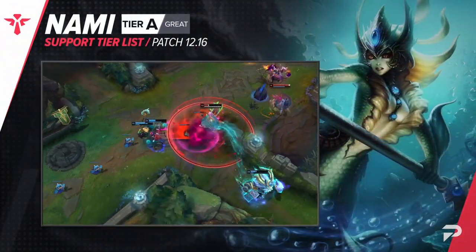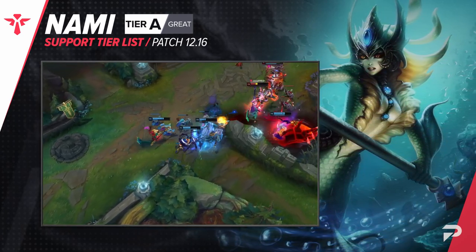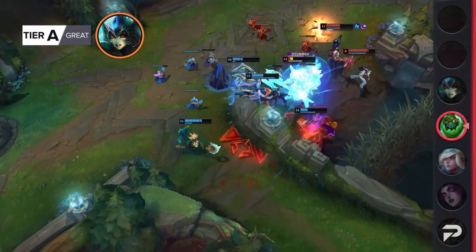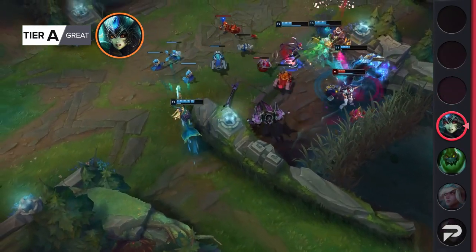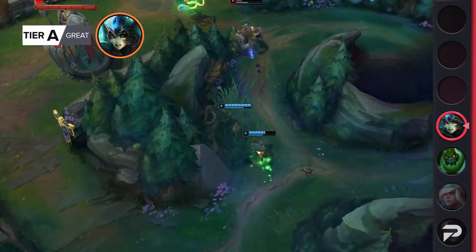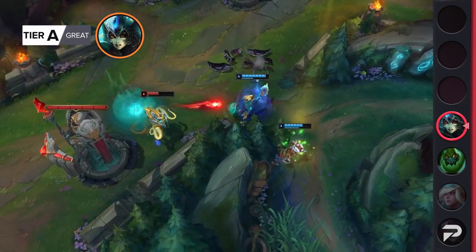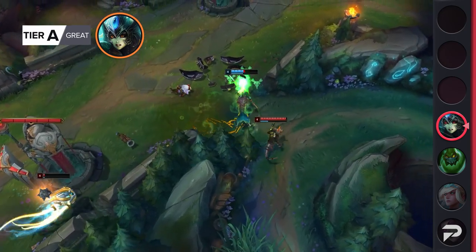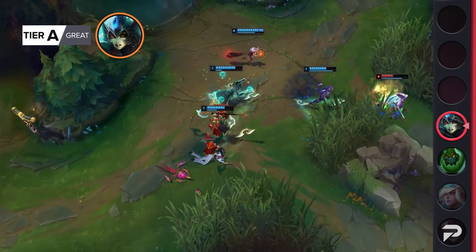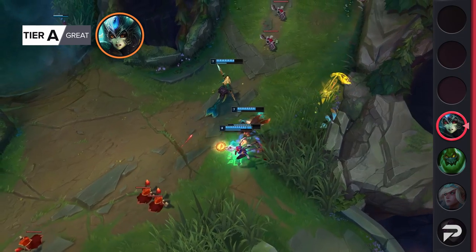Nami also gets demoted to the A tier. She's still a pretty decent pick, but when compared to the S and OP tier champions, she's outclassed by picks that are a bit more specialized in what they try to do. Other enchanters do a way better job of healing, shielding, protecting, and enabling their teammates. Meanwhile, all the strong mage picks do a way better job of bullying the lane early and transitioning into being an extra carry in fights. Nami tries to do both of these jobs, but just ends up being okay at both.